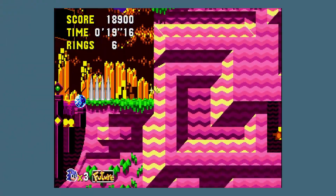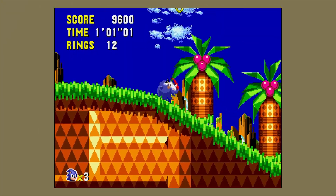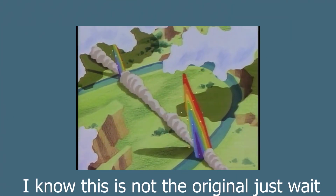Sonic CD was and still is a weird Sonic game. Sonic CD kind of feels like an outcast. Sonic CD was released exclusively for the Sega CD in 1993, and it was the first Sonic game to feature high-quality music and full motion video, albeit very, very poor full motion video.